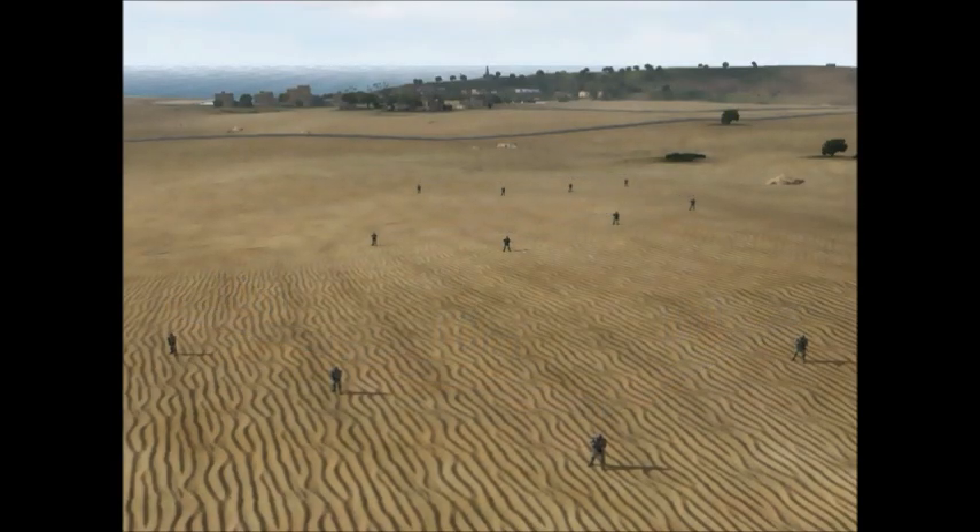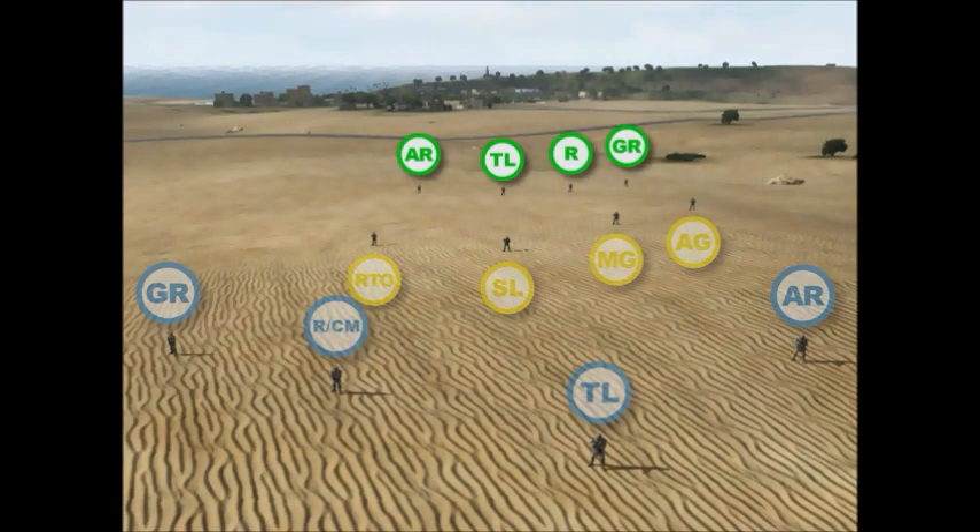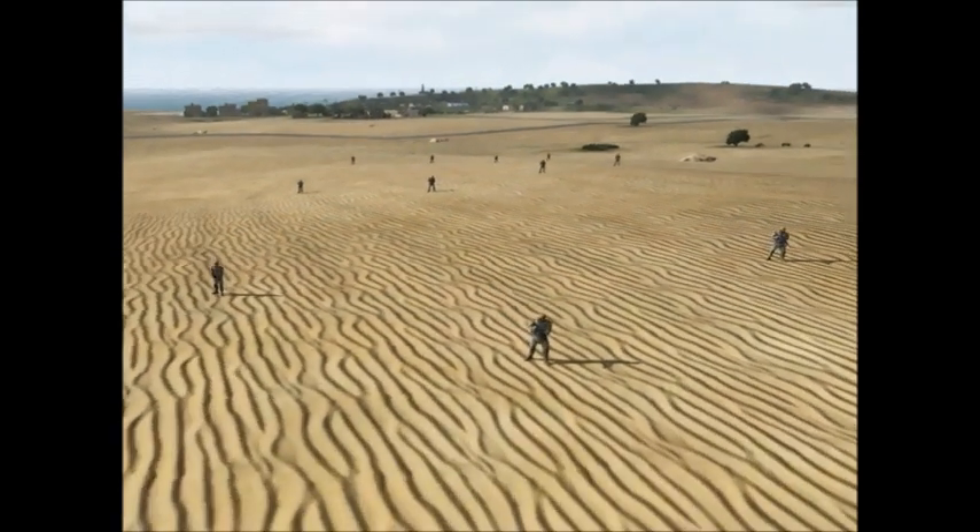The Infantry Squad is divided into three elements: the Lead Fireteam, color coded blue; the Headquarters Element, color coded yellow; and the Trail Fireteam, color coded green. At the apex of the formation is the Lead Fireteam leader.